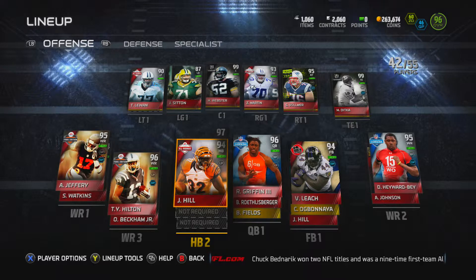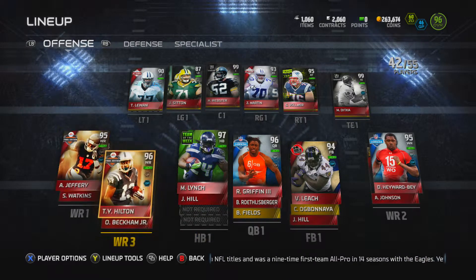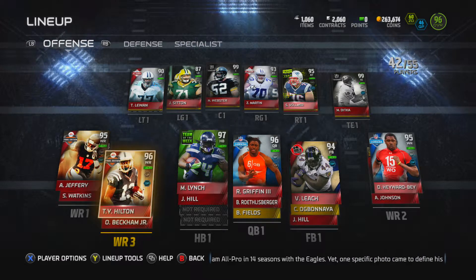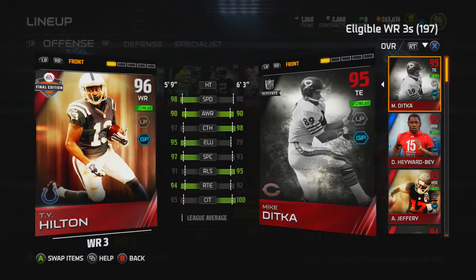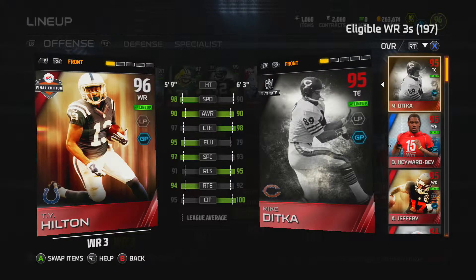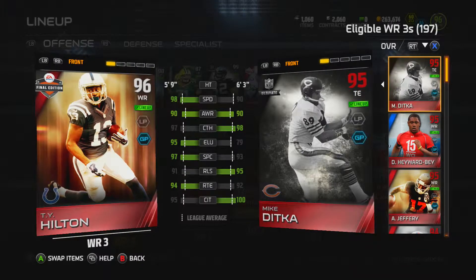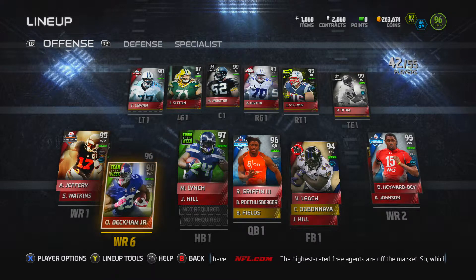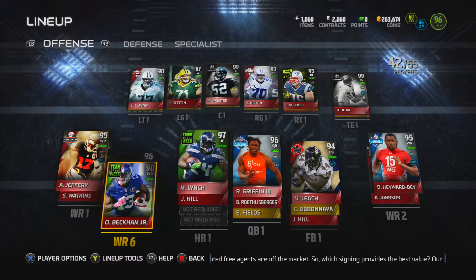At receiver, starting in the slot is TY Hilton Final Edition. He's in the slot because he's not super tall, but he's incredibly quick and fast, can move well — his release isn't fantastic but everything else is quite good for a slot receiver. Backup for him is Team of the Week Odell Beckham Jr., who will be gone when I'm finished with the Julio Jones set.